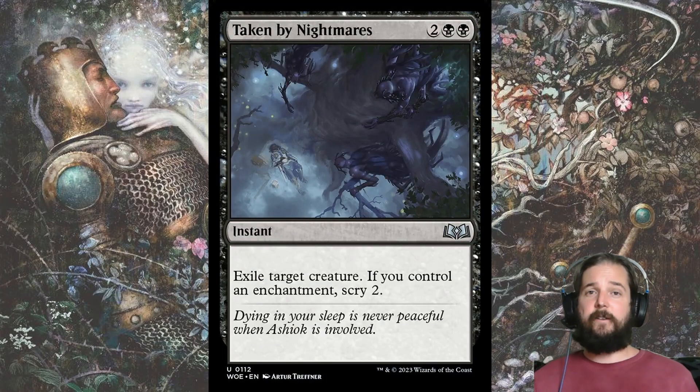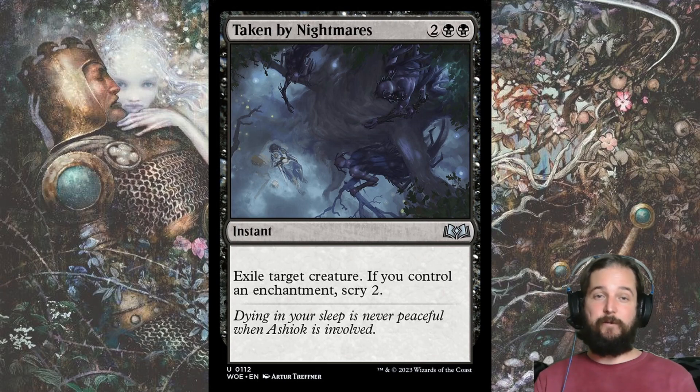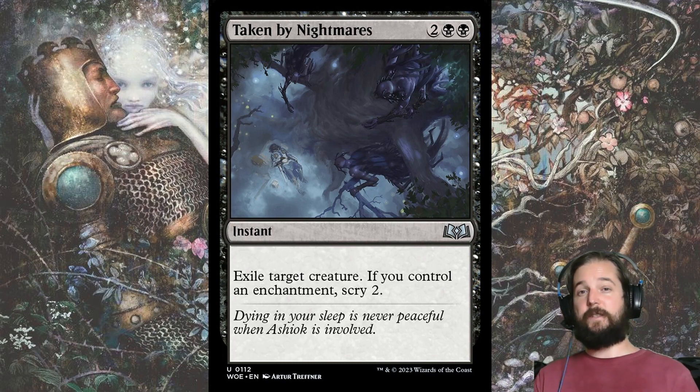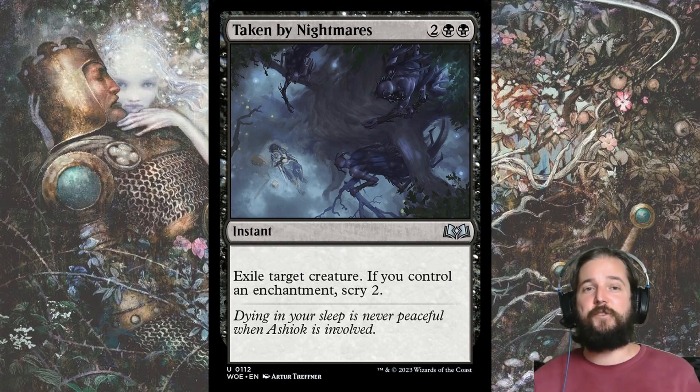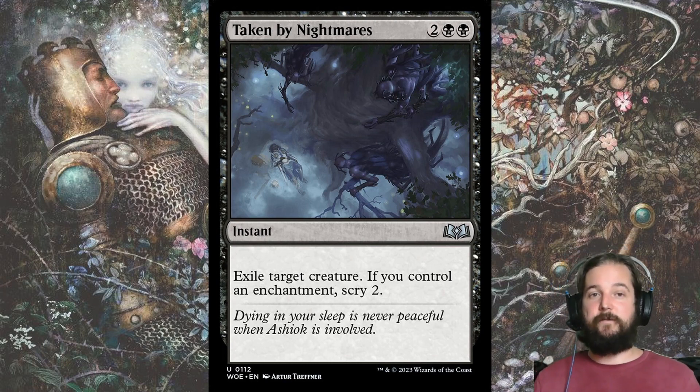Assuming you drafted enough tools to survive the onslaught of enemy aggro decks, the next question is how do you gain an advantage over your mid-range opponent? One way is Taken by Nightmares. The other green archetypes lack good removal for your biggest threats like Hamlet Glutton and usually have to rely on trading creatures. Not Golgari — Golgari just removes the big creature, and then between Welcome to Sweet Tooth and Hopeless Nightmare, you have a pretty decent chance of triggering Scry 2 as well.